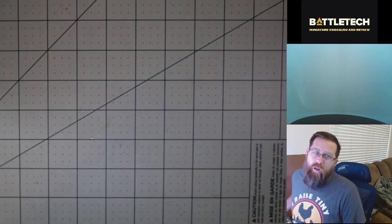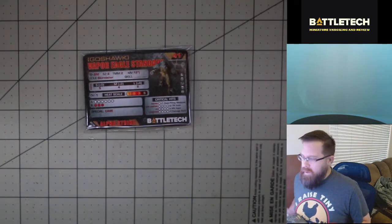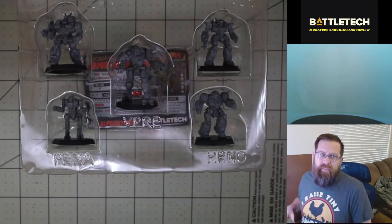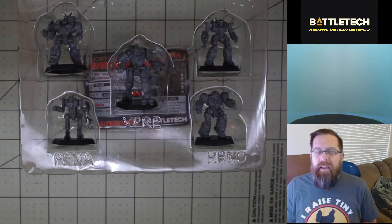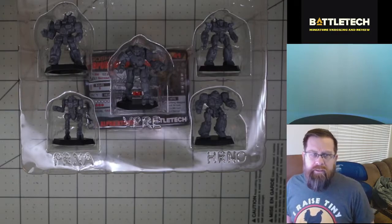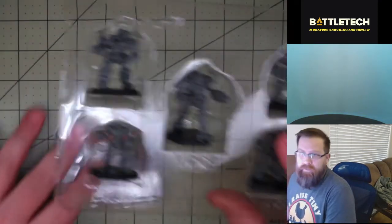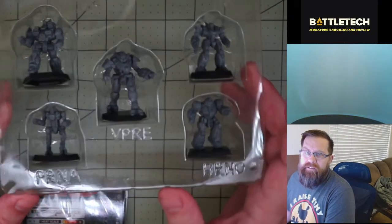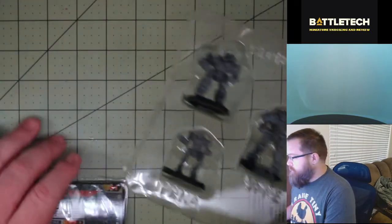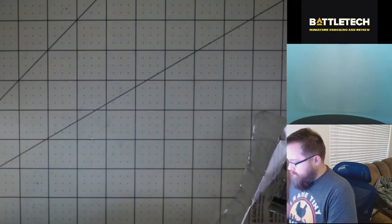These are almost all from the 3055 Technical Readout, which is when they originally were released. We've got the 55-ton Vapor Eagle, the 50-ton Conjurer, the 35-ton Horned Owl, the 30-ton Incubus, and the 20-ton Piranha. As you can see, we get our five figures. We'll get some close-ups in just a minute, but already a pretty good selection of some light and medium weight mechs. We also get our packet of cards.